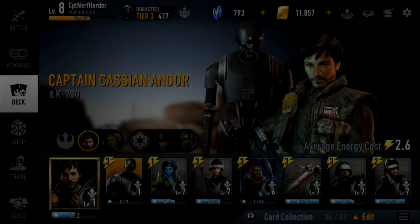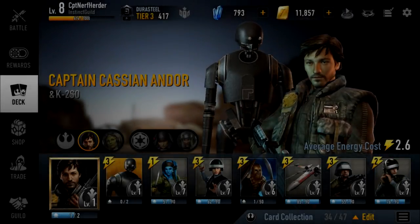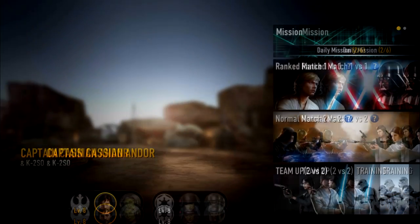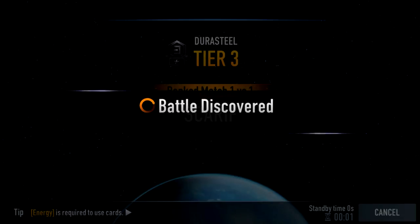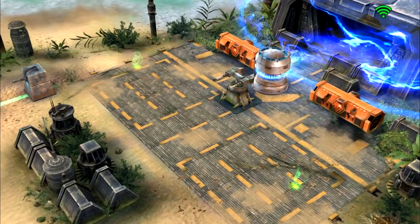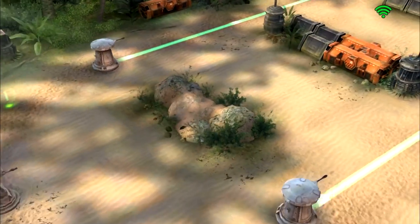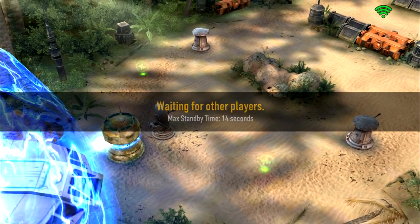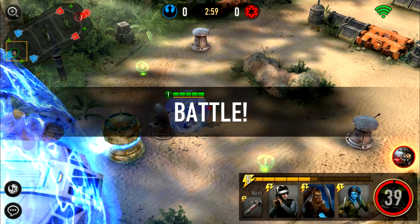Star Wars Force Arena players, welcome to this brand new let's play video. Today we're doing some one versus one, and then there's a game at the end of 2v2 with Cassian and K2SO. The decks will be slightly different for 2v2. In one versus one, rebels at the moment seem to have a lot of swarm troopers — in actual fact even the Empire are using swarm decks, which means relatively low cost decks.